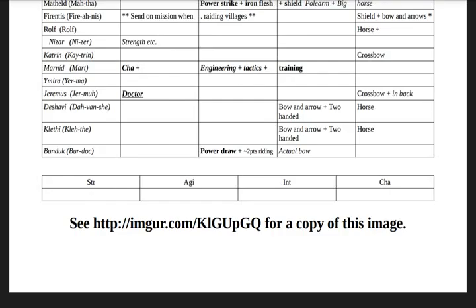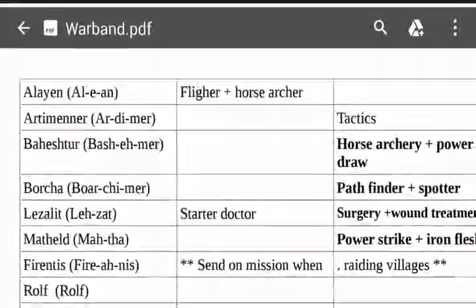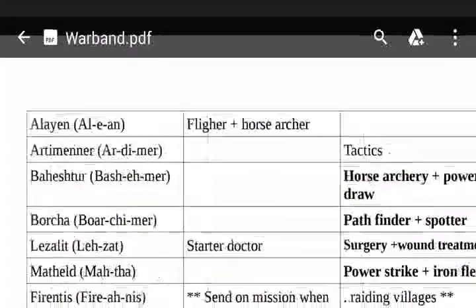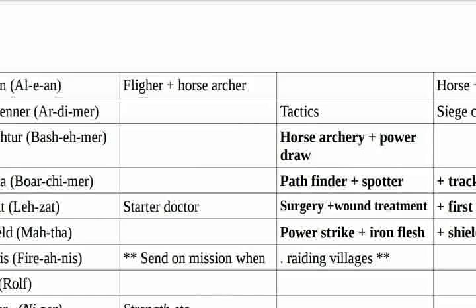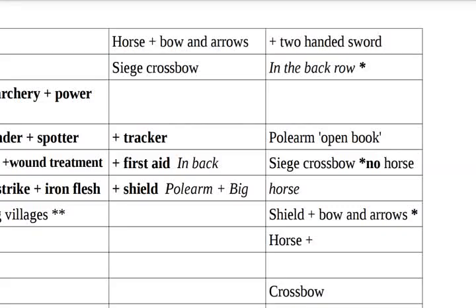Basically, when I get to companions — which may take a while — this is what I'm going to be following. In the video, he basically says Alayen is really good and should be used as a fighter and a horse archer, and should be given a horse, a bow, arrows, and two-handed swords.